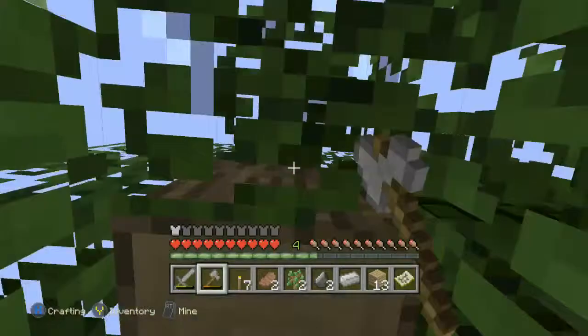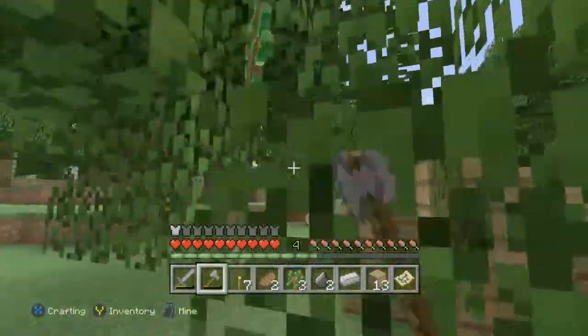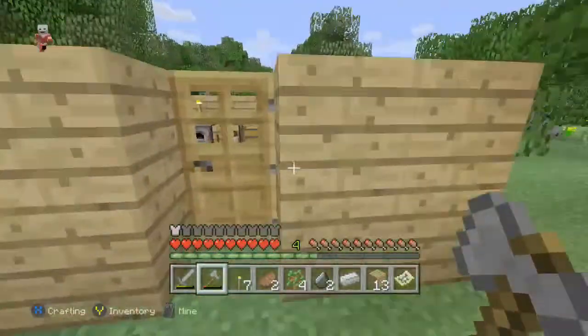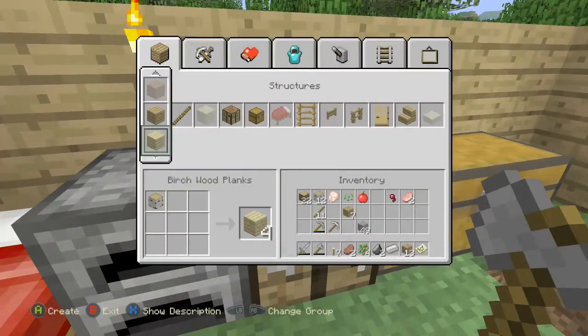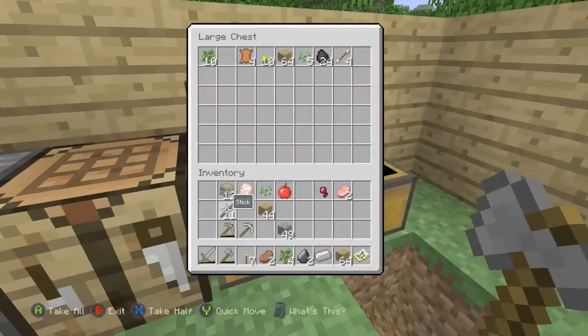After I chop down this tree I'll put it into the crafting table, make some wood. This tree is decaying but there's still a piece of wood over here. We'll put it into the crafting table. We got 64 and 44 — we will put the birch wood in the chest. Birch wood will be used for sticks probably.